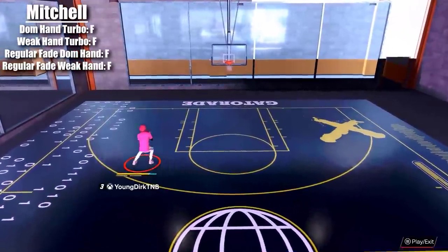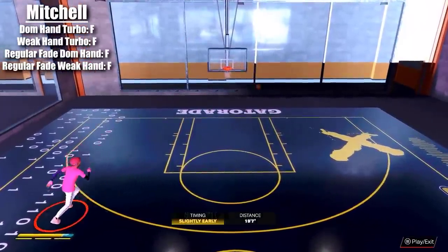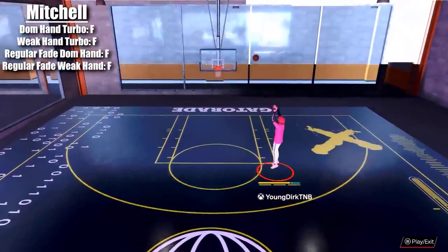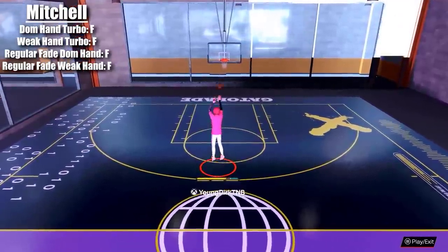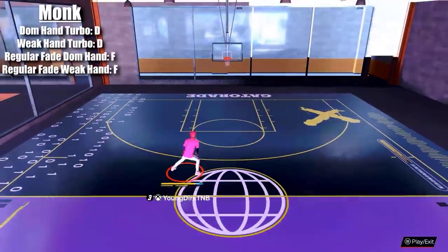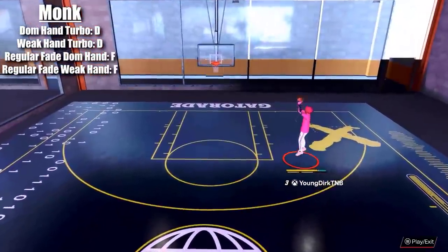Mitchell — this is Davion and Mitchell, all F's. His hop jumper is godly but the fade is terrible. How do you have such a good hop jumper but the fade is just terrible? 100% do not use this fade.